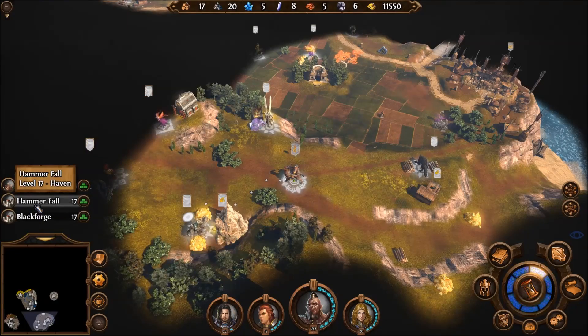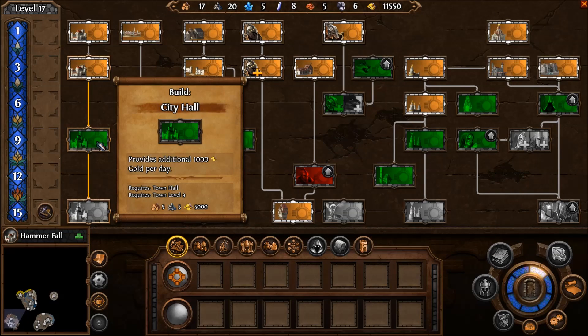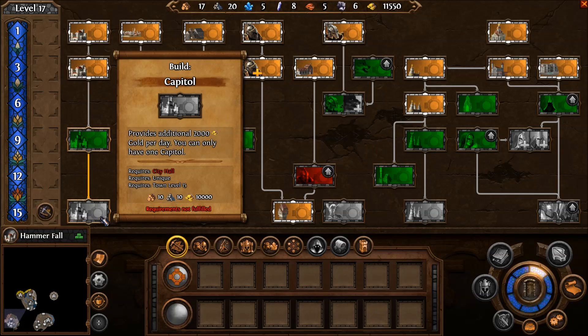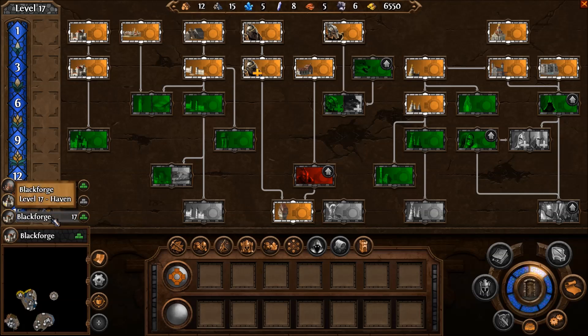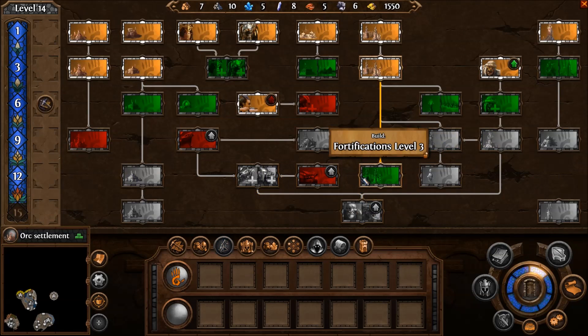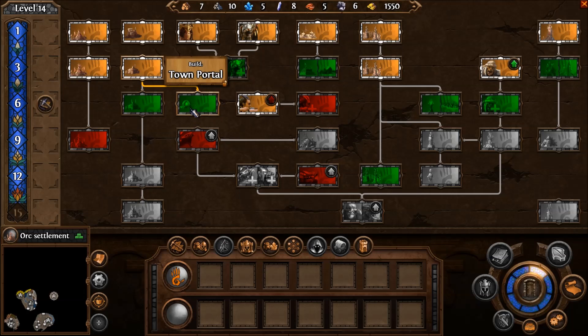Let's see if we have enough gold to actually do what I want to do. My whole plan here is: when you build the city hall, you're going to get an additional 1,000 gold per day. It's going to take us five turns to recover that money, but after that it's just going to build and build and build — so it's really good to get these early on. Additionally, we can do that with the other town as well, and then get this — which is 10,000 and provides an additional 2,000 gold per day. It will take five turns to recover from that, but if you can get both of those things up and running, it's going to be really nice. So I'm going to try it — I'm going to go with the city hall, then hop on over to Blackforge and do the city hall again. Now we're down to 1,550 on the cash. Let's see if we have enough to do anything on the orc settlement — and we do, and that's what I was looking for. I'm really happy about this.